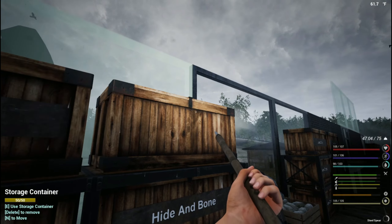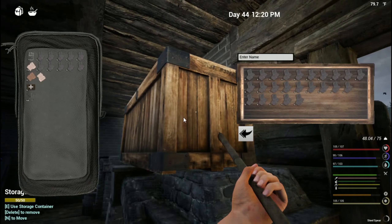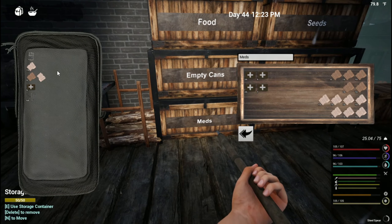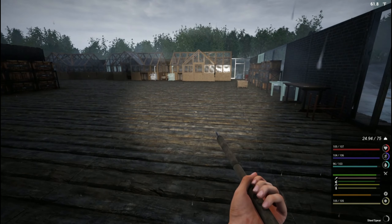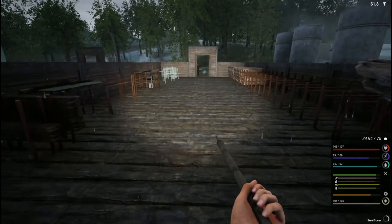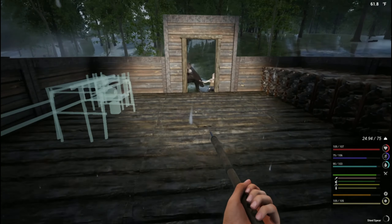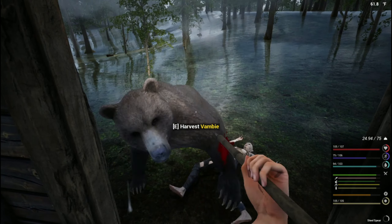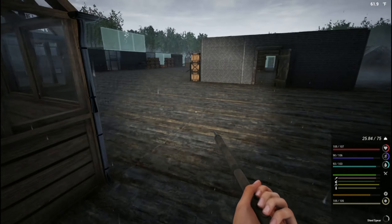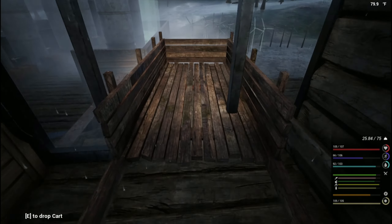Animal pie - dump all this off in here real quick, trying to keep our inventory relatively clean. So we need planks, right? Yeah, we got nails so now we need planks. Let's go pick up this carcass real quick.